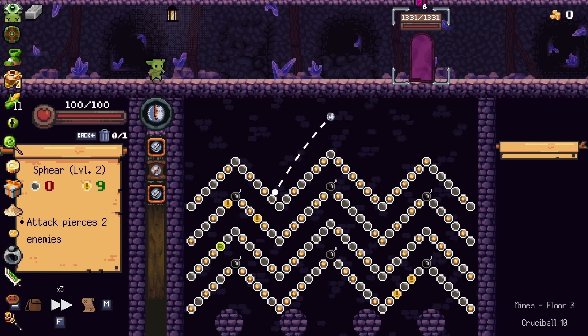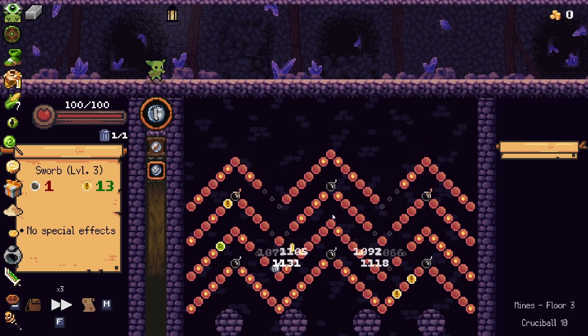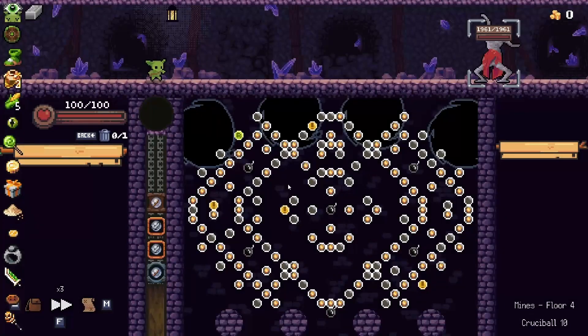Let's definitely go for this and see if we can just sink it in here — fingers crossed we get that crit. There you go — perfect, super toast and we're on our way. I want to go to the right, try to sink it in there. Tons of HP — not too big of a deal.